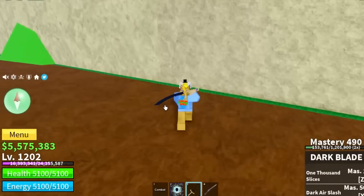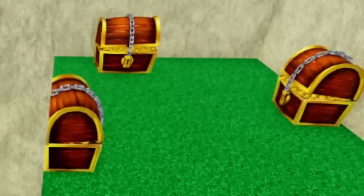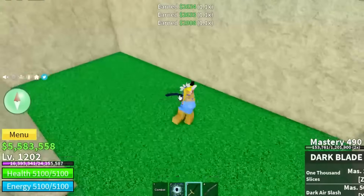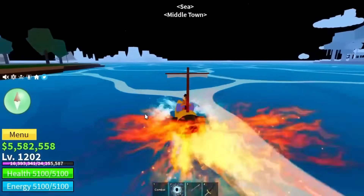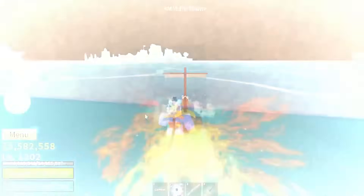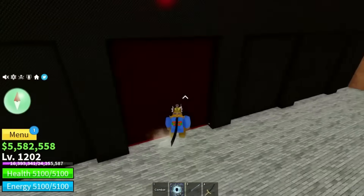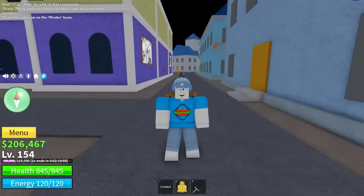There's a secret room in the Second Sea you can glitch into — walk up to the stairs, shift lock, and you'll see a room with three chests. Flash step in and you can get a bit of money from them. The same glitch works at a few First Sea locations too, like this room at Marine Fortress where you can shift lock and flash step inside.